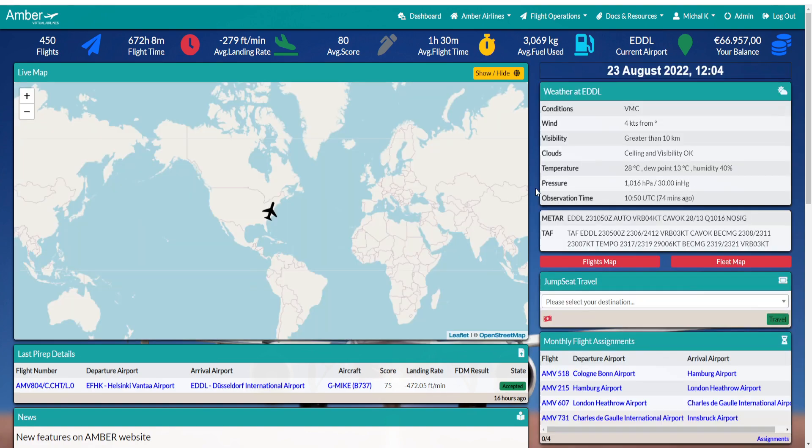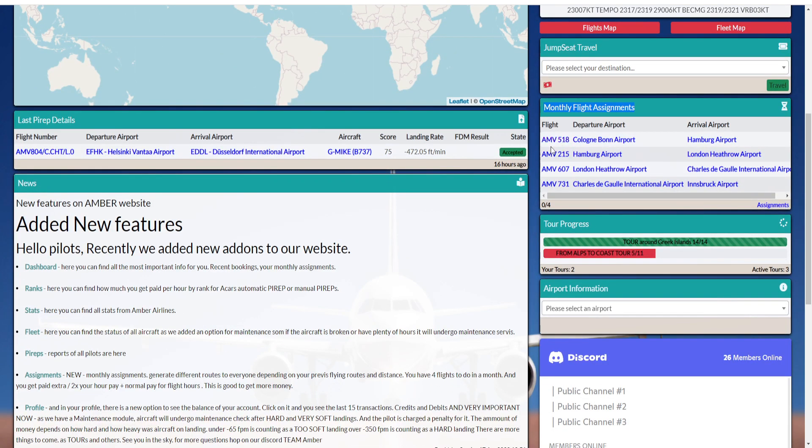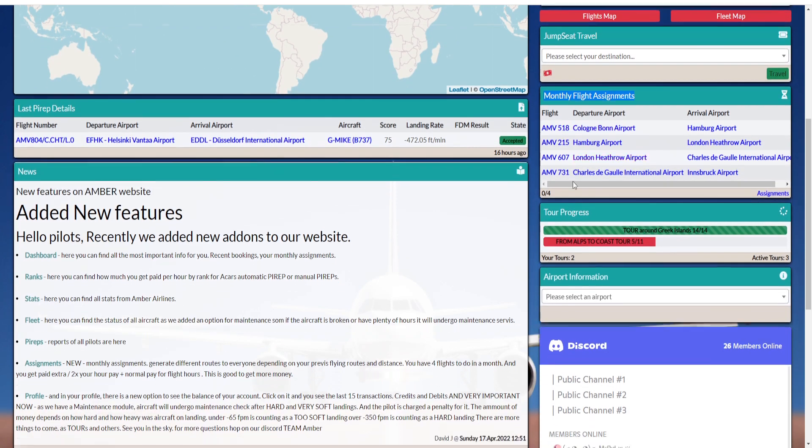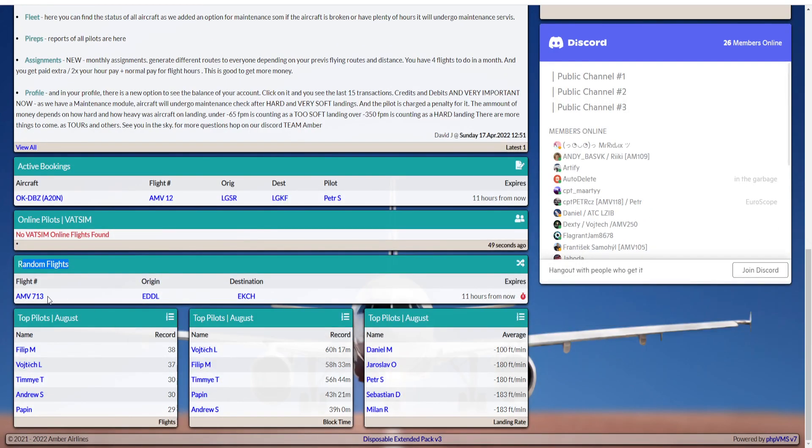Let me point out some good things about the website. You have monthly assignment flights — each pilot gets different assignments each month. If you fly the assignments you get paid four times your hourly rate, so you earn money quicker. There are also random flights — random offline flights that get paid extra as well, double time, refreshed every 12 hours.